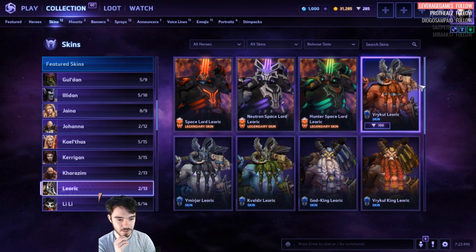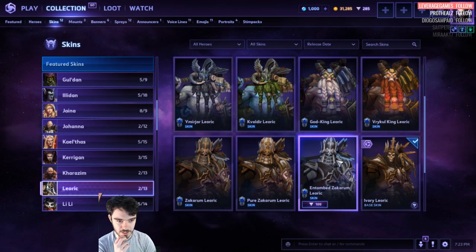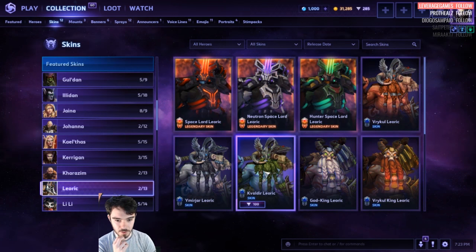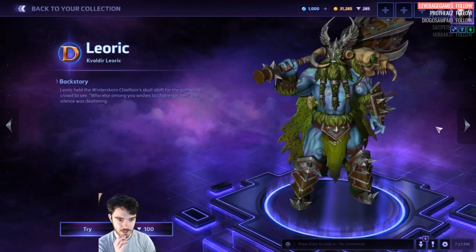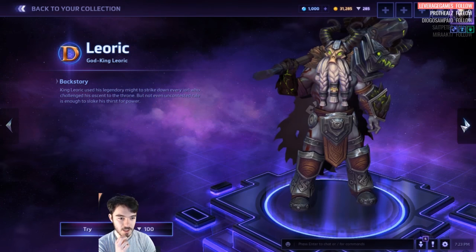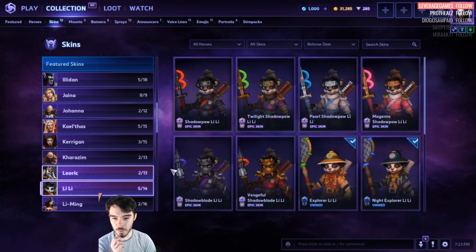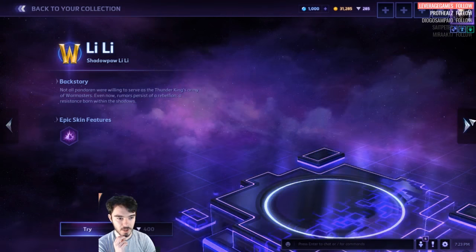We've got Vrykul Leoric — God King Leoric. This is new. Then the Master and Base Tint. We've got the old Vrykul, which is like this, and then this is new, and they're 100 each. Again, they might change some of these prices on the actual live servers.